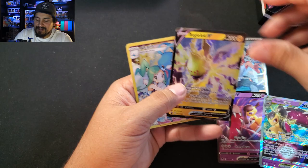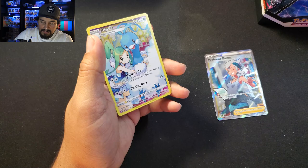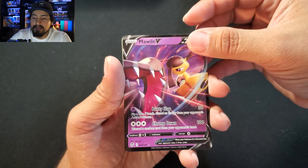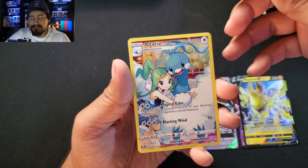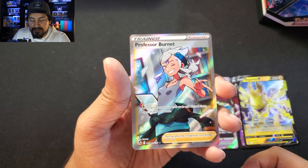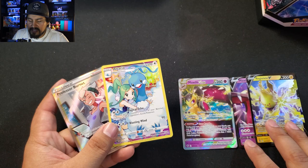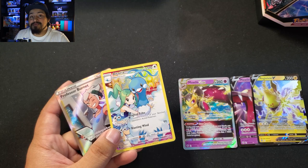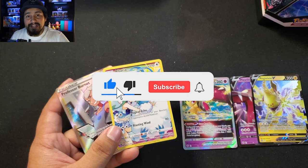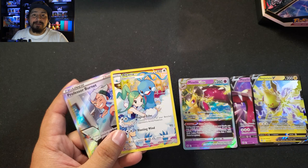Quick recap — not the biggest haul, but still pretty good. Best cards we got: Mawile V, Regieleki V, Mawile V-Star, Altaria Trainer Gallery, and a Trainer Gallery Professor Burnett. So all in all, not bad — two Trainer Galleries and three Ultras. That's roughly about a third of a booster box, 12 packs — a third of a booster box pull. Not bad! That's going to do it. Hopefully you guys enjoyed it. If you did, hit the like button, subscribe to catch more. And until next time, stay safe out there — I'll see you in the next video. Bye!